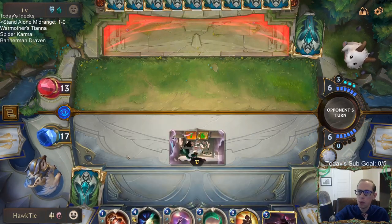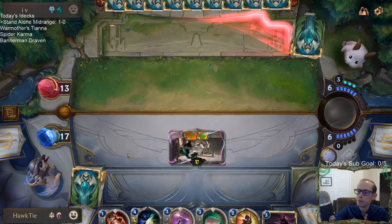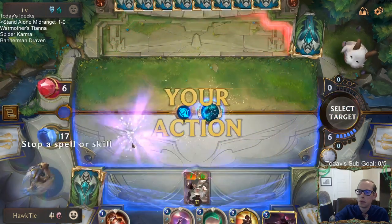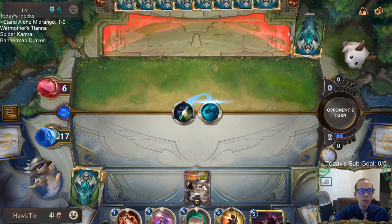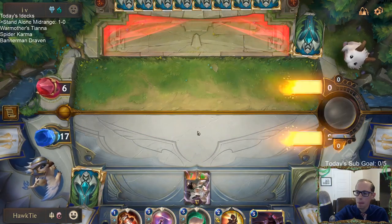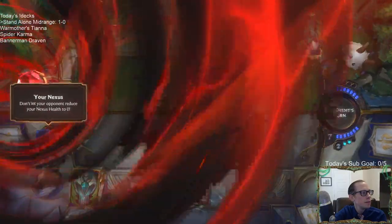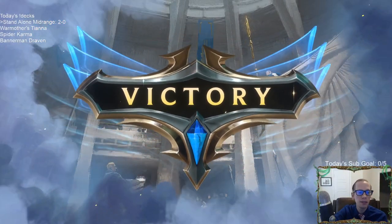Now I'm in the position where I can keep Deny available for a Ruination or a Vengeance. I don't need to play Zed — if something happens to this, we'll have Zed as backup. Deny on Ruination — called it. I wanted to draw another Deny for protection against Vengeance, but sweet. See, all you need is the one ally, just protect it, and you're good.